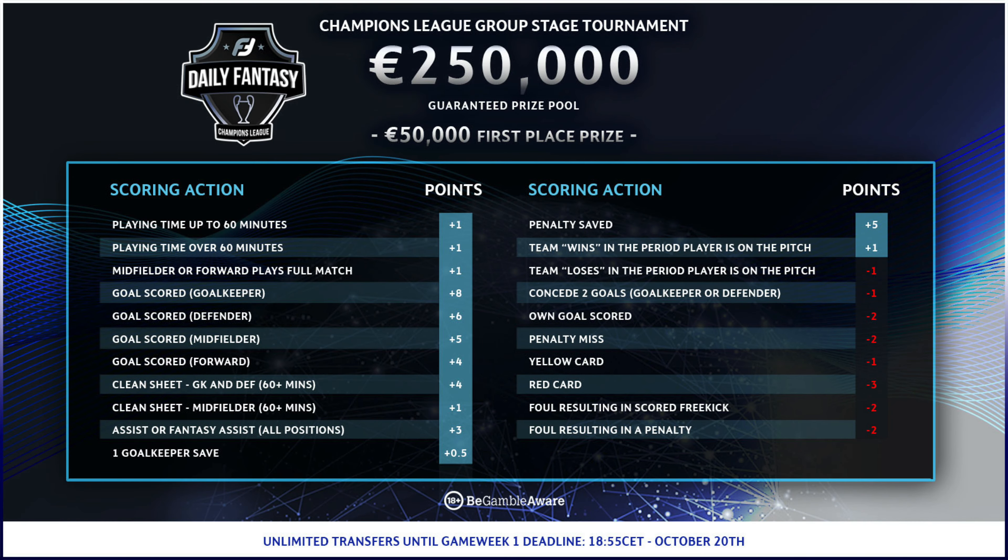For anyone who plays our season-long Premier League game, the scoring system will be very familiar. A goal scored is worth between 4 and 8 points depending on the player's position, while 3 points are awarded for an assist or fantasy assist. A clean sheet earns 4 points for a defender or goalkeeper, and 1 point for a midfielder, providing the player has featured for at least 60 minutes.